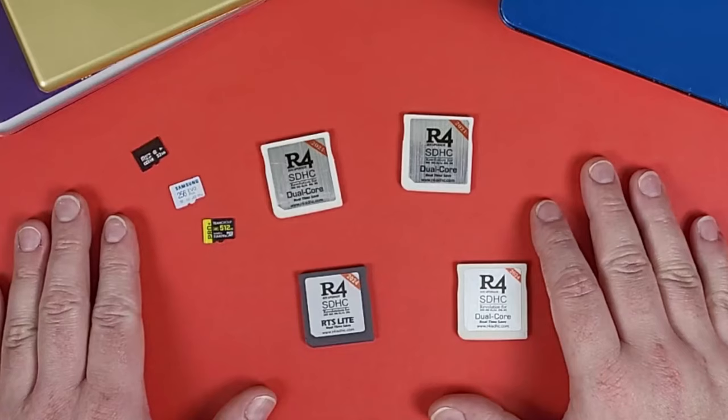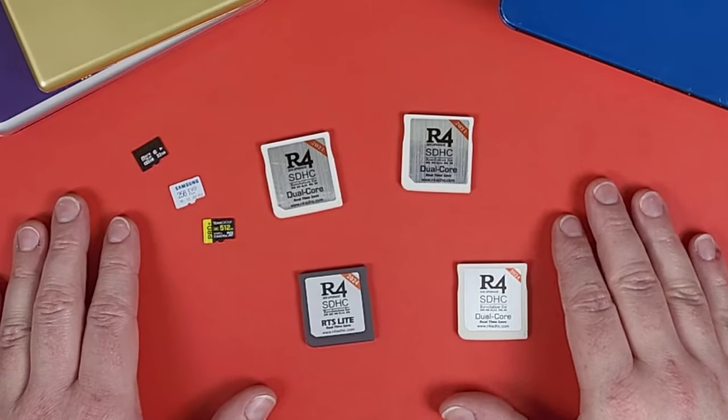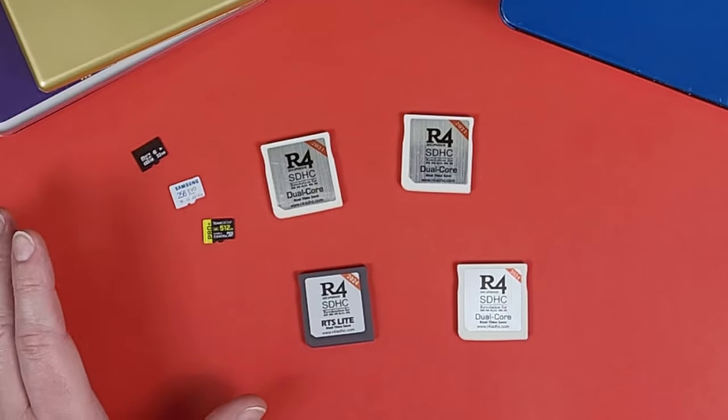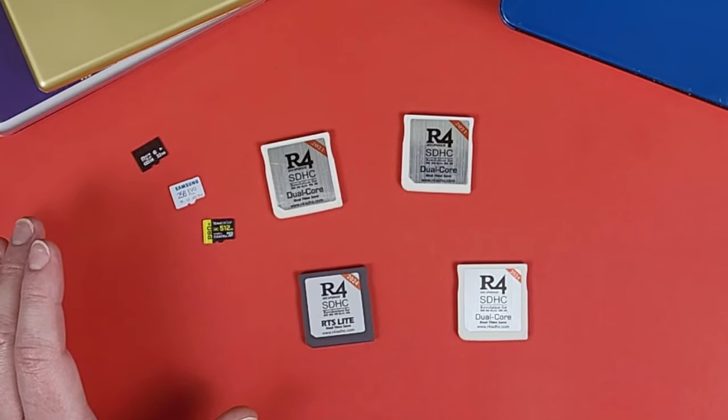The next thing we're going to do is jump over to our computer and download the R4 real-time save R4ISDHC.com folder or zip file that I have created for you. You're also going to download the AOMEI partition assistant, which is a tool to format your cards up to 512 gigabytes, as these R4 cards do work up to 512 gigabytes.